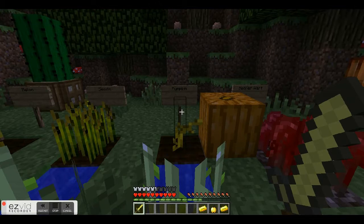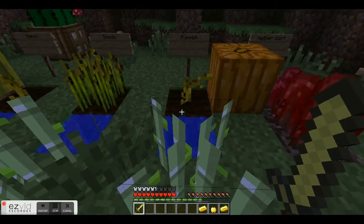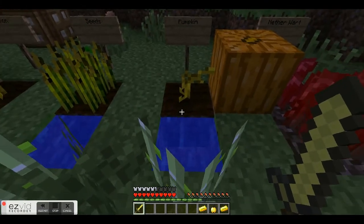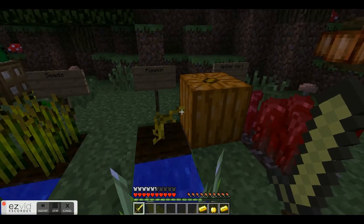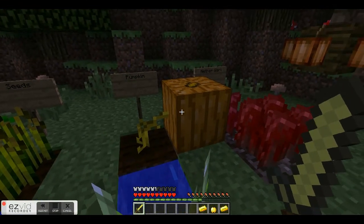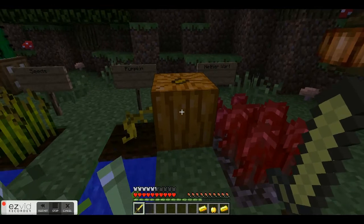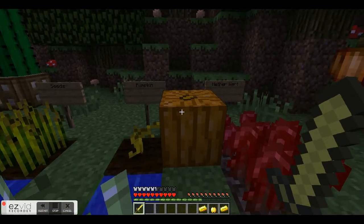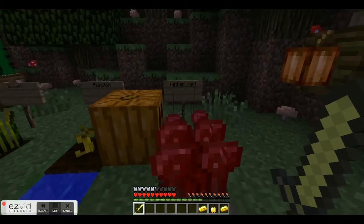Pumpkins! Kind of useless — there's not a whole lot of point to them. Kind of like melons, the stem grows on a piece of cropland and the pumpkin can grow to the adjacent blocks on the sides. Pumpkins are actually found all over the world randomly, and I think they're actually harder to find than diamonds. But they're above ground, so it's not like mining endlessly for pumpkins.